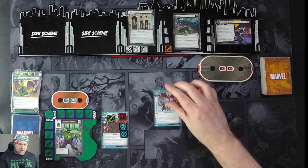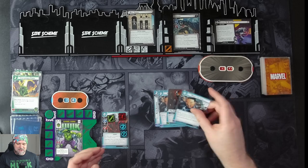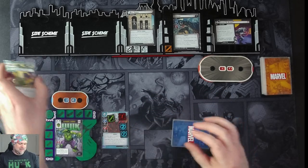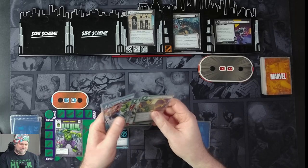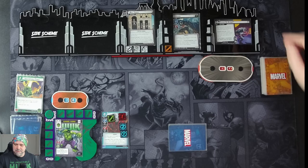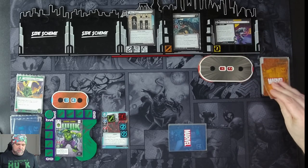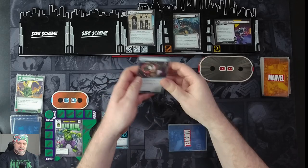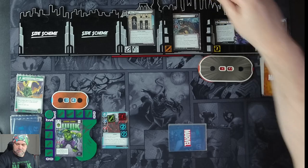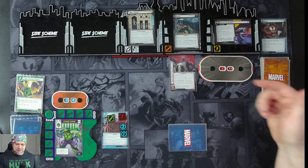We ready up and draw four cards: Rapid Response, Make the Call, Power of Leadership, Make the Call — a terrible hand. One threat goes on the main scheme. Venom is going to attack us for two plus nothing, so he takes two chime counters off the Bell Tower. We get our encounter card: Now We Are Angry — plus attack, coming with two rage counters. Venom's attacks gain overkill.